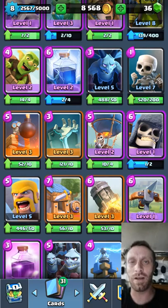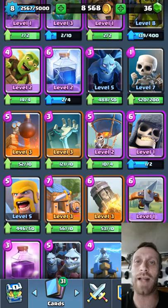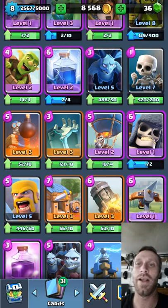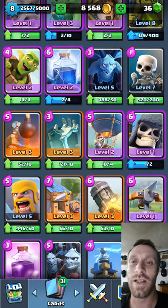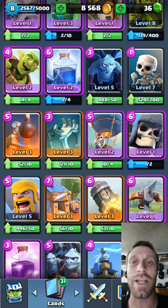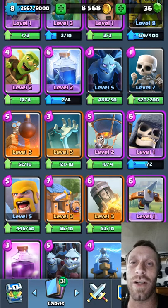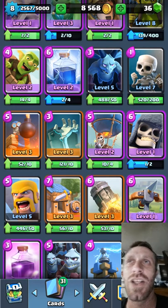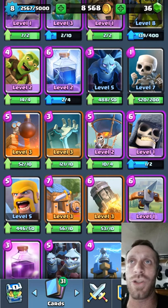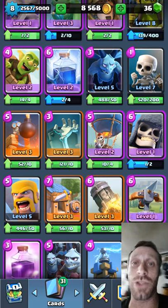Giant Skeleton — some people still do use him. What you want to do to counter him is wait till he gets just across your bridge and drop two or three Elixir cards in the center of your base to kite him over. You get both Crown Towers hitting him and he will go down before he gets near your Crown Tower. Use Spear Gobs and Archers or a Musketeer with Archers — it'll be an even or one-plus Elixir trade on your part.